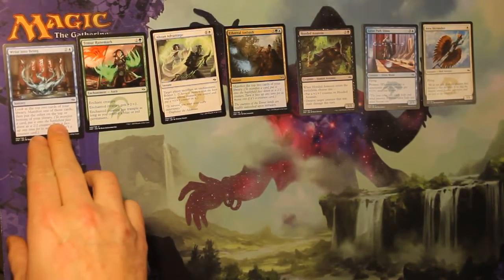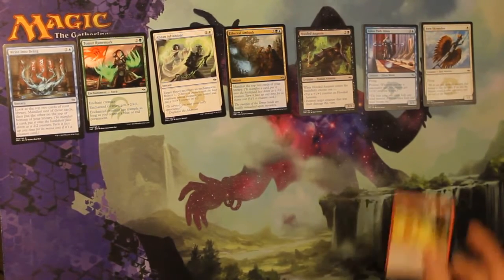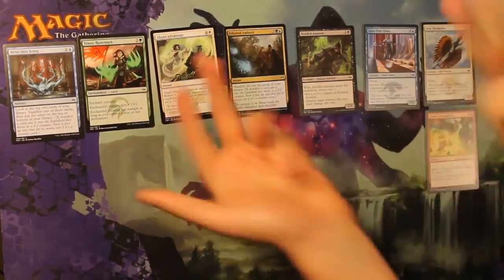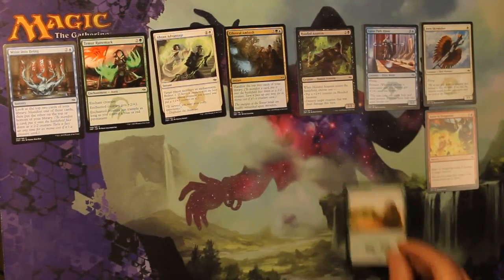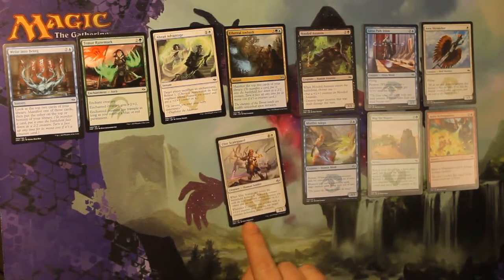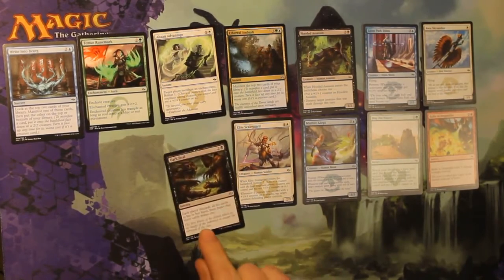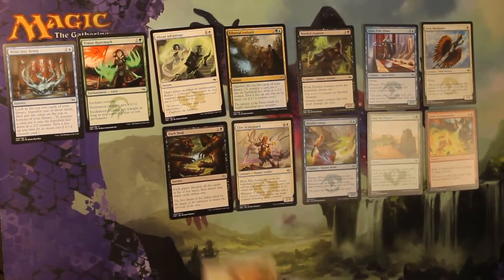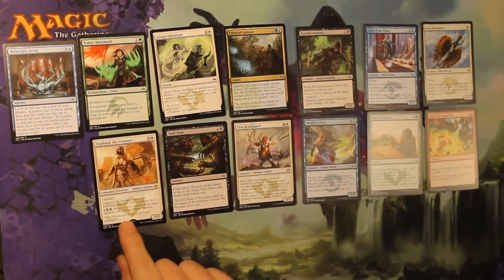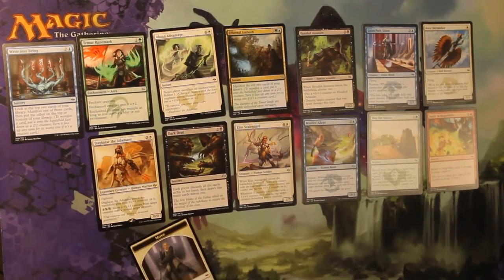Think we can squeeze one more in there. Right into Being. Bathe in Dragonfire — I got excited. Map the Wastes. Mistfire Adept. Oh, it looks like we've got four. Elite Scale Guard. Dark Deal. Oh look — Daggetar the Adamant. And then we've got a mythic token!